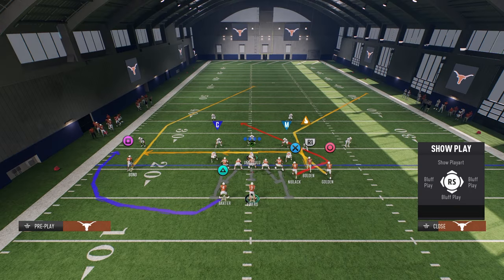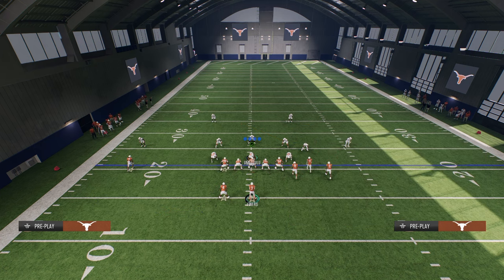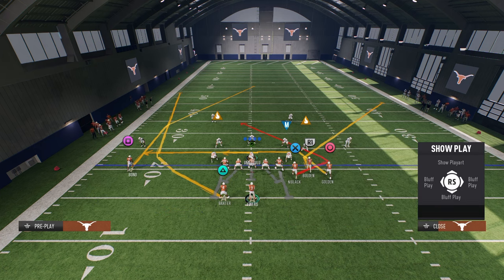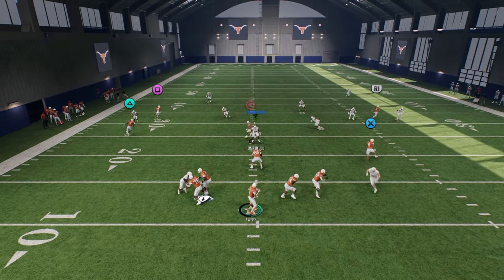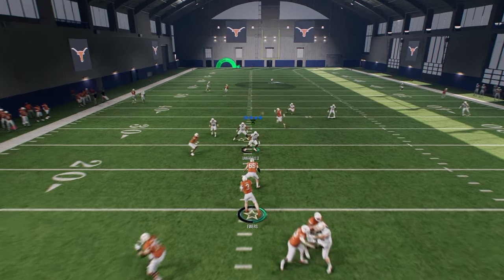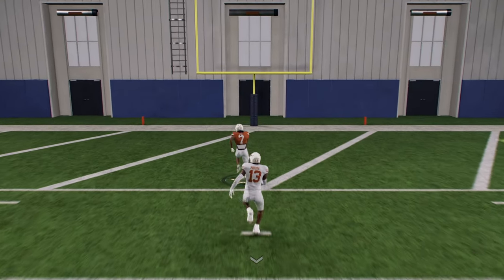It's a very simple setup. All you're going to need to do is stem this corner route all the way down. You're going to wheel your running back — that's going to pull the deep half on the left — and then you have your post route here. If you step up in the pocket, the post route is going to split that cover two, and this is going to be a one-play score consistently for you.